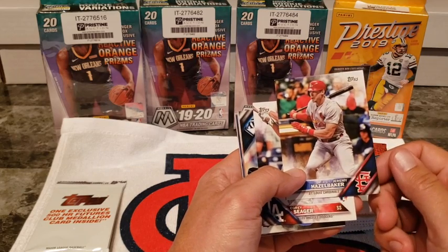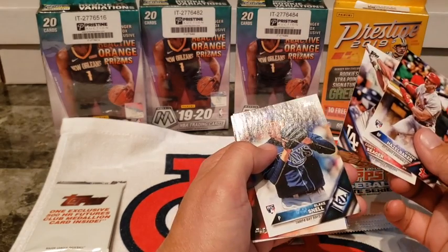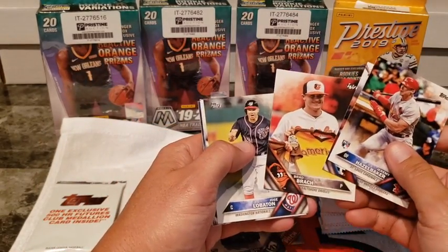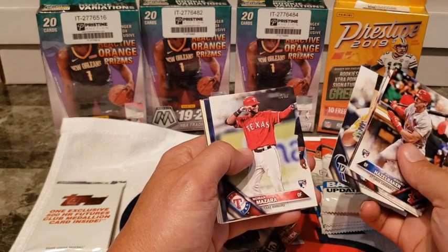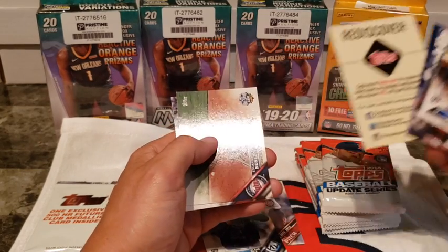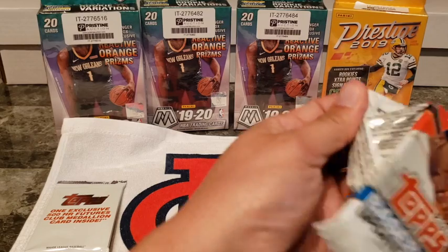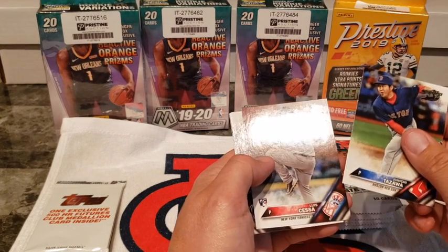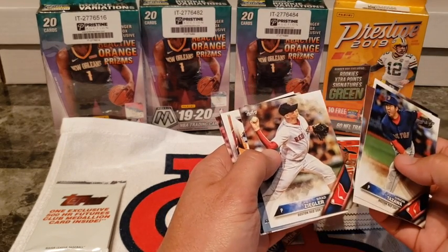Jeremy Hazelbaker — oh man, this brings back memories. This guy started off so hot that year, his first year. Oh gosh, I don't even know if he's still playing. A Blake Snell rookie — it's probably not a true rookie card but it's got the RC on there. I always liked Blake Snell and Tyler Glasnow — that was a steal for Tampa Bay when they got them. Also, for those wondering from my last video — I did redeem that Aaron Judge redemption card and it went through. The deadline was 2021.